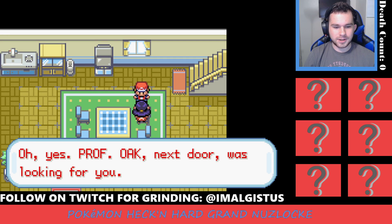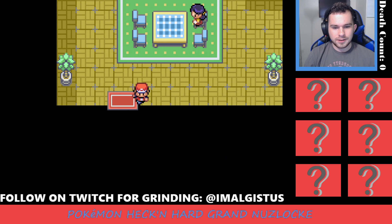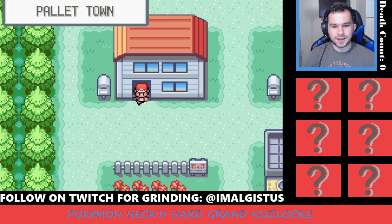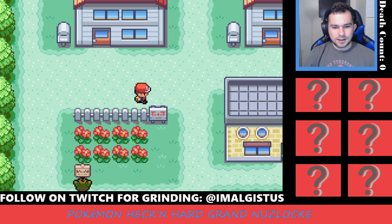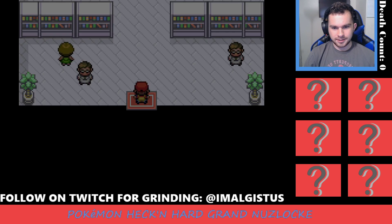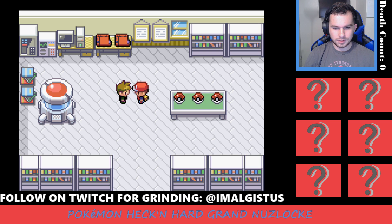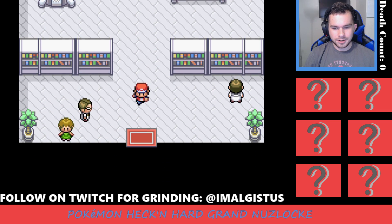Alright. All boys do leave home someday, so we need to go find Professor Oak. Starters will be randomized. He's not around — uh-oh, where do we have to go? I haven't played this game for a while.